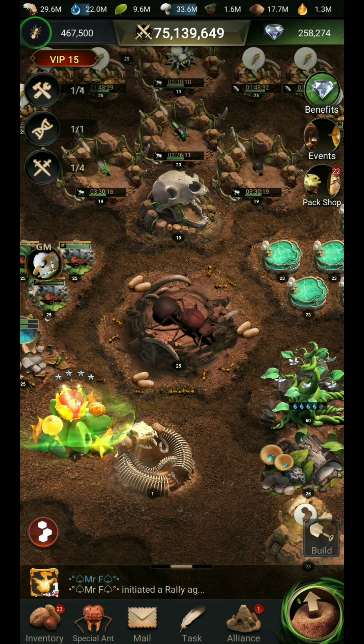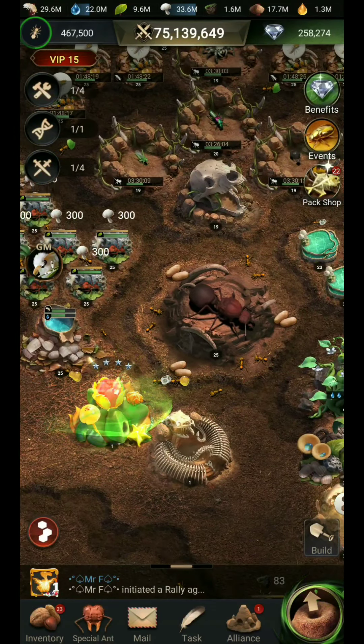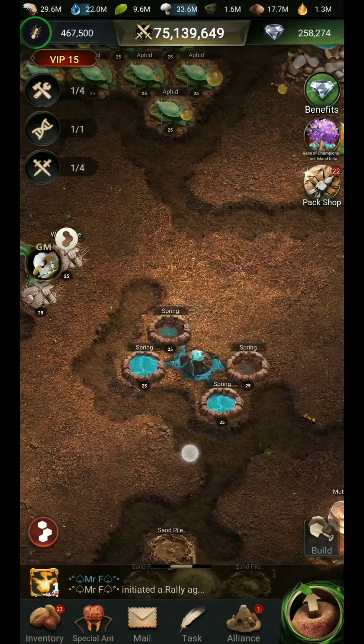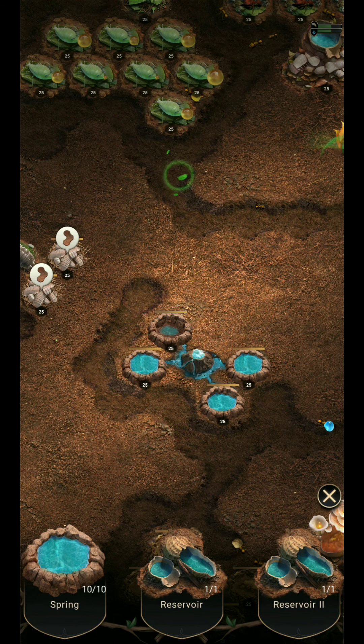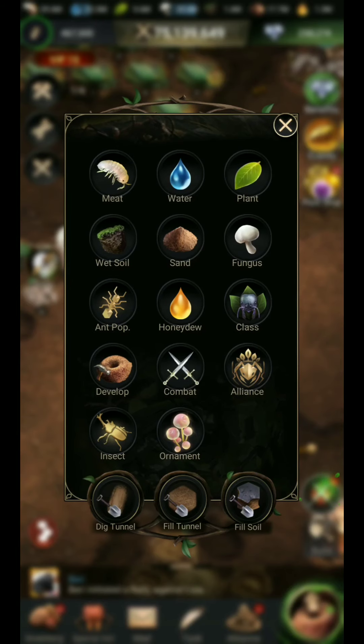If you have any more questions, you are free to ask me in the comment box and I will try to make more videos for you. So let's start — how to solve this problem. First, you have to put the spring building here. You can see the spring building; you have to place all the spring buildings from the buildings menu.